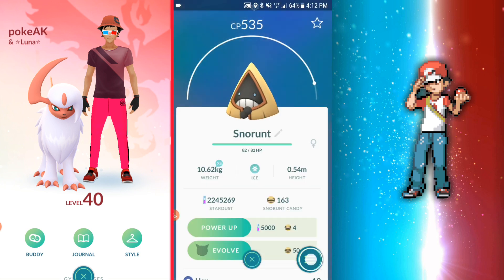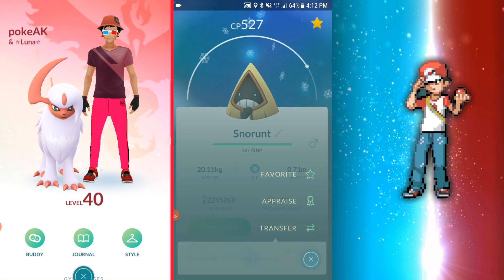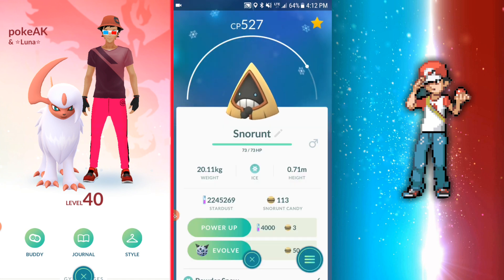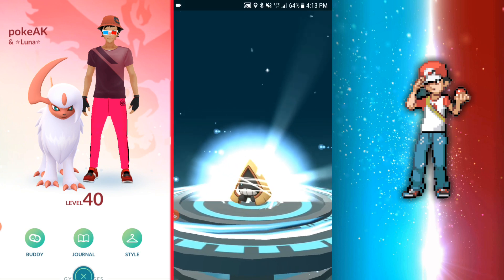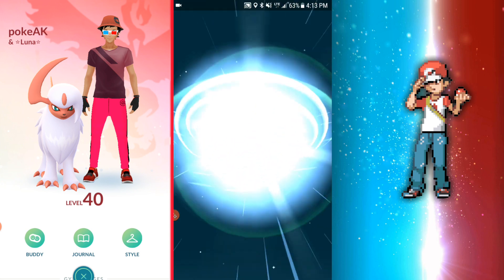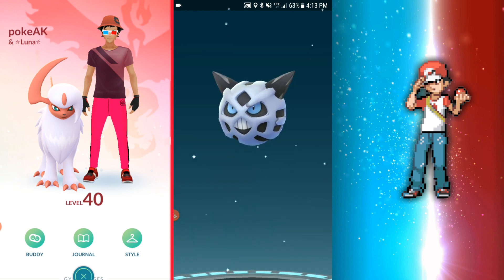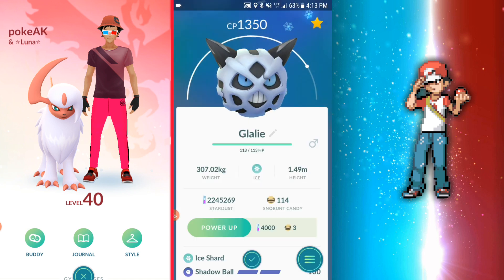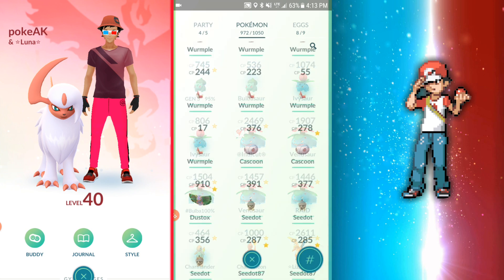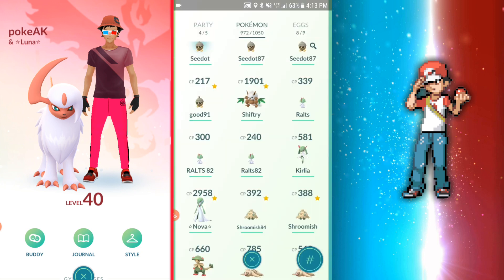Let's go ahead and evolve a Snorunt — a high CP one. Actually I think this one's better. Simply amazing — we'll do that. No luck on a Shiny Snorunt for me, but I haven't really been checking to be honest. Usually I Shiny check a lot of the Pokemon that can possibly be Shiny, like Shuppet, Duskull, and things like that, but I haven't been checking much. My Ralts candies are up to 56 — not bad.